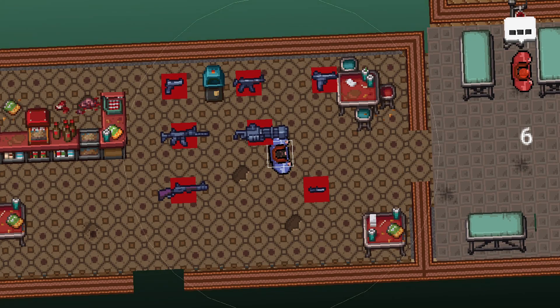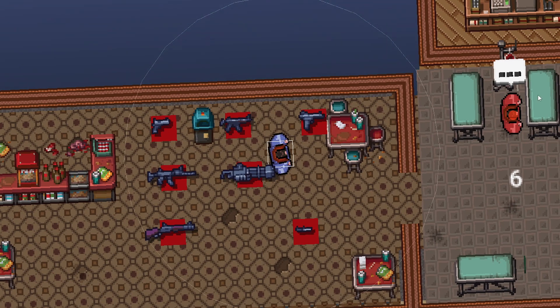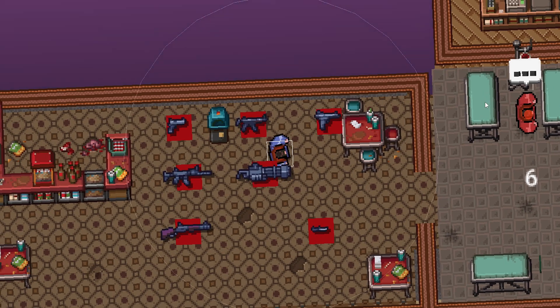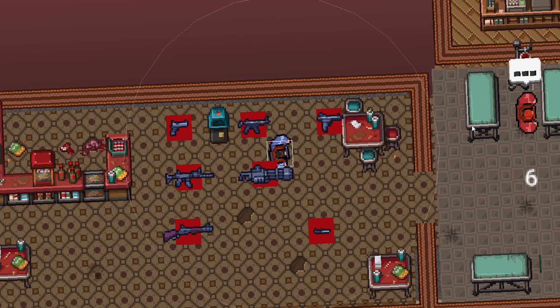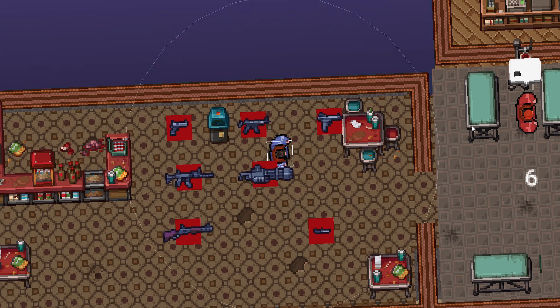Welcome back to episode 28 of remaking Hotline Miami in GameMaker Studio. Today we're going to refine and advance the AI. My idea is to pump out quite a lot of videos concerning this project because I want to finish it well before the end of the year, giving you a pretty decent project.